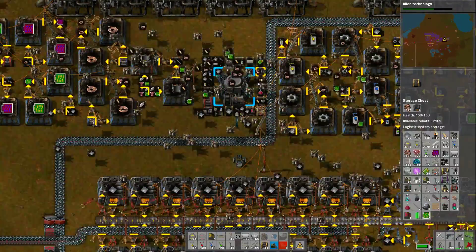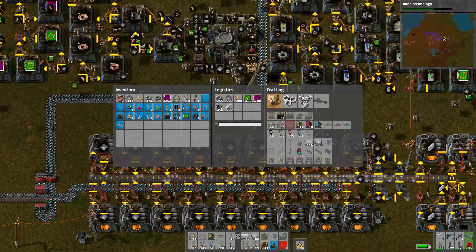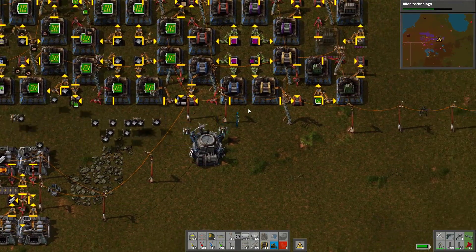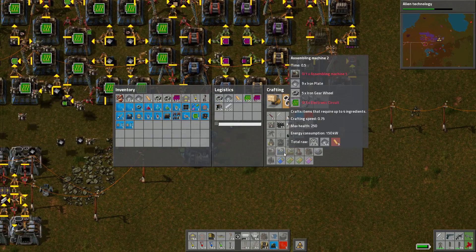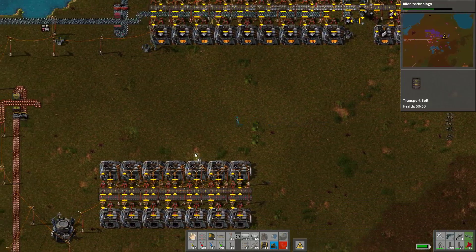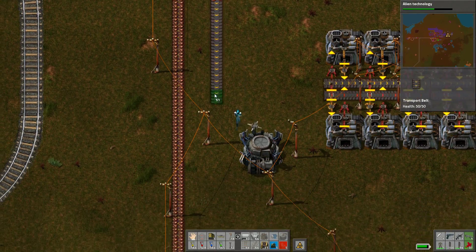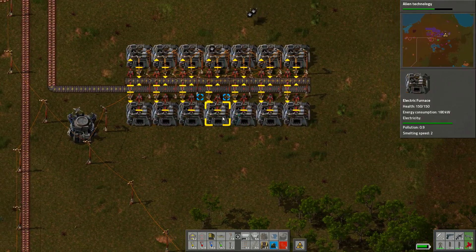Where did the fast transport belts go? I could have sworn I had some spare on me. It's lack of copper production. We'll just have to settle for slow input for now, just to get them functional. Copper is going to come in — these furnaces will get to work.